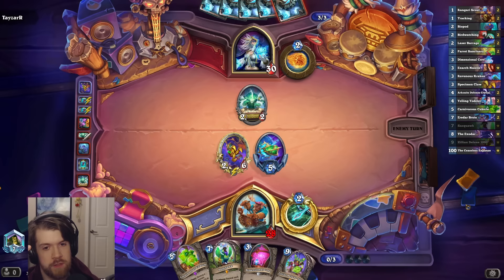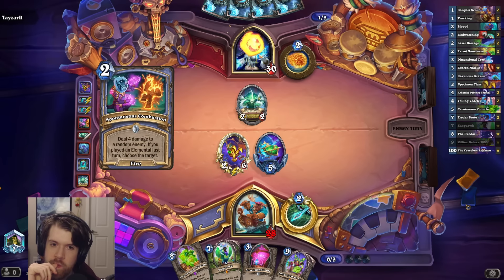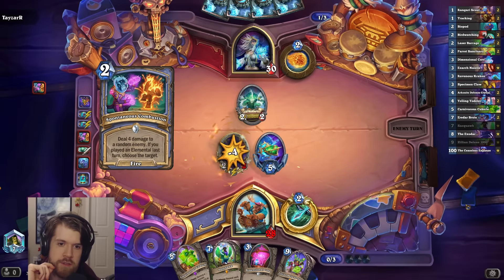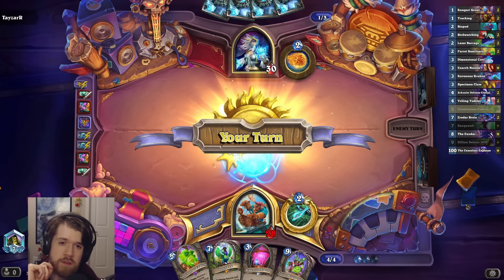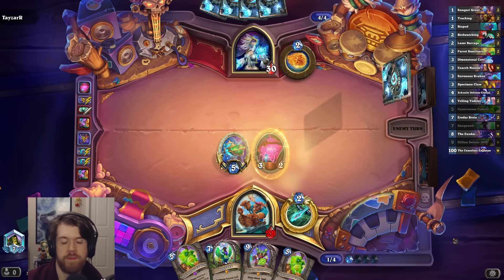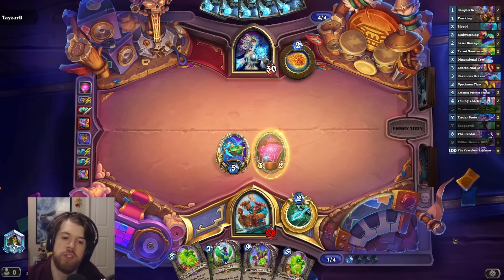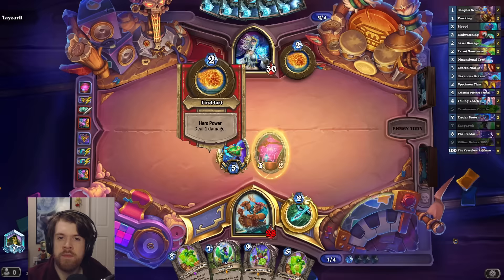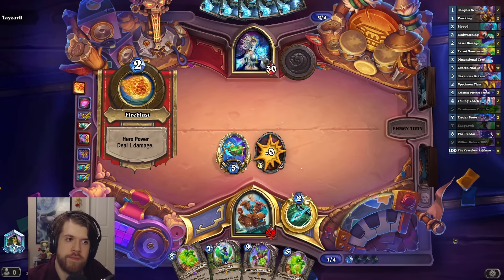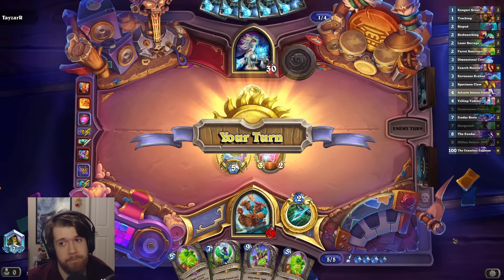I'd want to get that out early so it'll be dead for my Starship on turn five. But maybe they'll kill it — pretty good chance they could just hero power and send something into it. They're playing very defensively. Maybe I just Cube a Dimensional Core on five. Maybe I can get a nice value bump out of the Divine Shield and then replenish it with Cubicle.